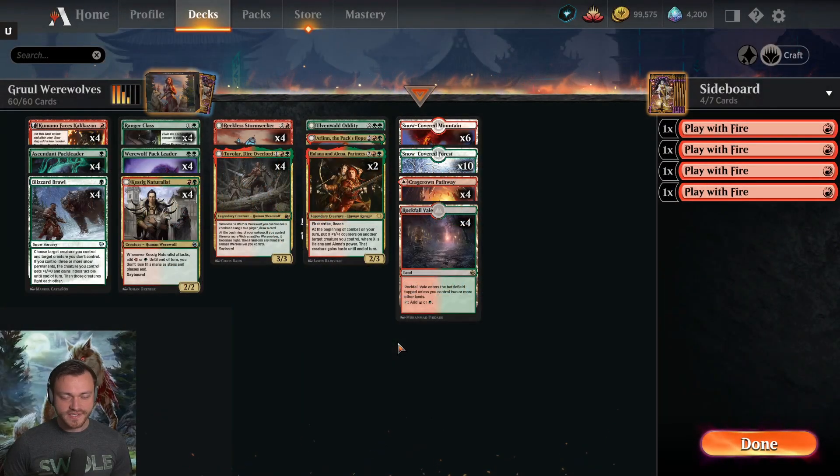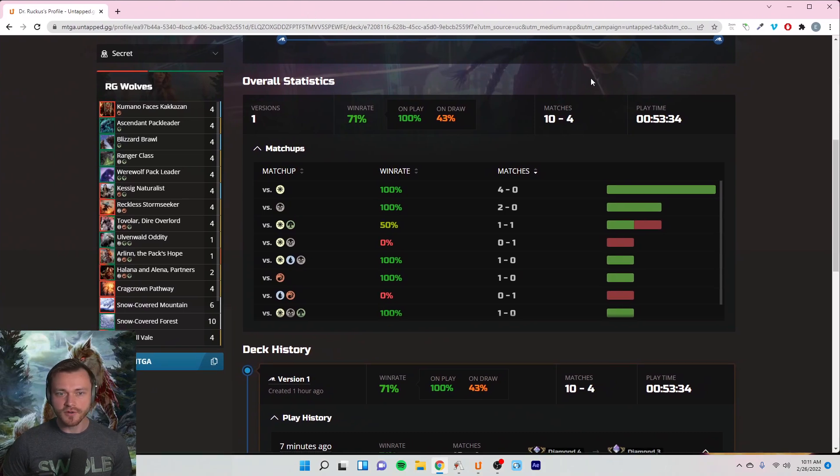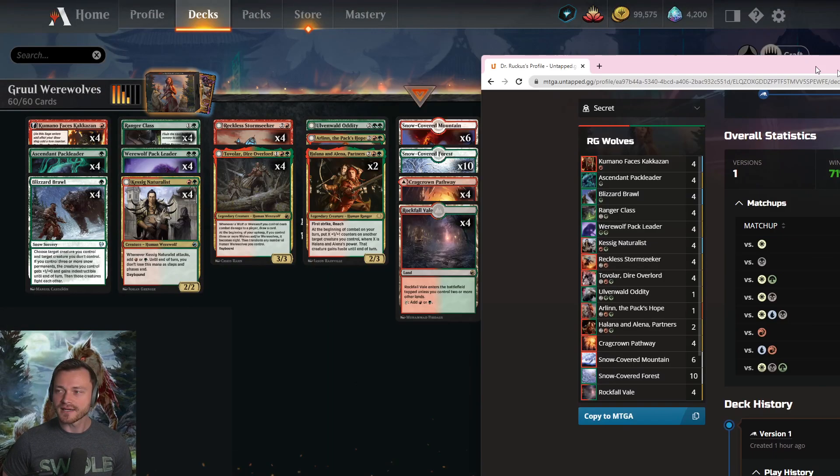Welcome back, I am Dr. Ruckus bringing you a new deck every single day. Today we are playing Gruul Werewolves in Kamigawa ranked standard. We did extremely well today, winning 71% of games over the course of an hour, winning 100% of games against mono white aggro, and going 50/50 with Selesnia enchantments.